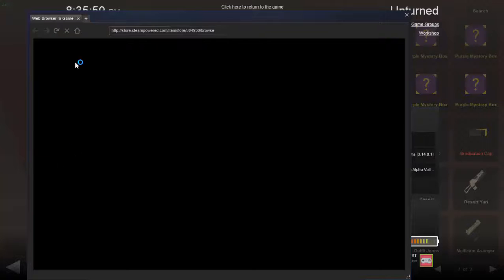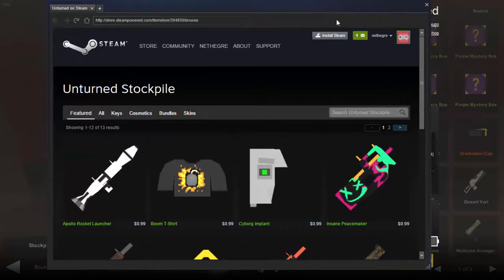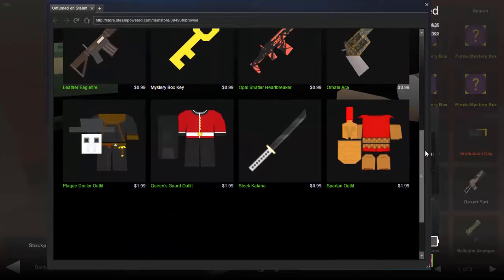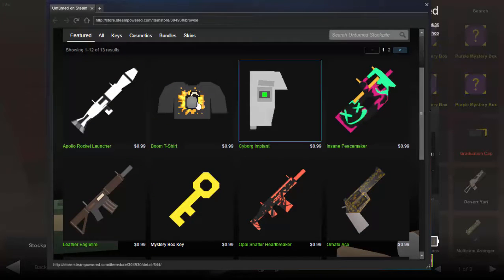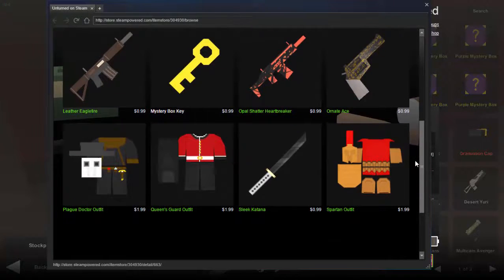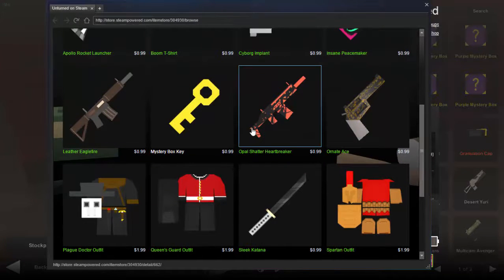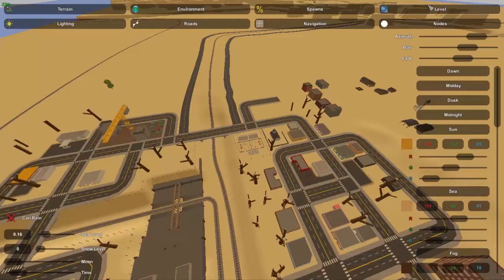There were also a couple more items added to the stockpile. The stockpile are items created by fans — these are the ones currently available, including the new ones. I think there are only four new ones and they're mostly skins. You've got to buy them — like 99 cents and stuff — but it's a pretty awesome way that Nelson is including community input into the game.